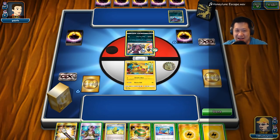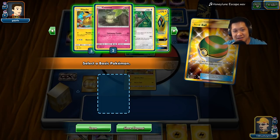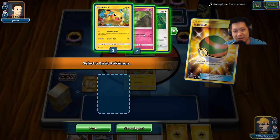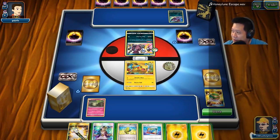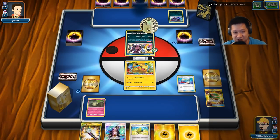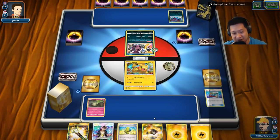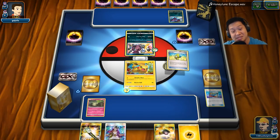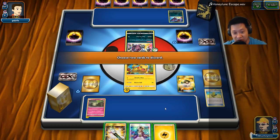Let me show you how it works. Here we go — Hoopa. I'll find a way through you. Welcome to another Whimsicott match. I'm gonna play my remix — this is Honeyloon Escape from Super Mario Odyssey. Let's do this. Need a draw supporter, so the next best thing is Banana Master. Very fortunate this is heads. I can get an Ultra Ball. I'm holding a lot of energy, so expecting weird things to happen.